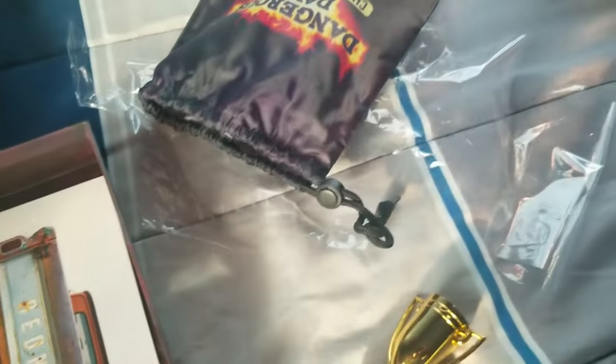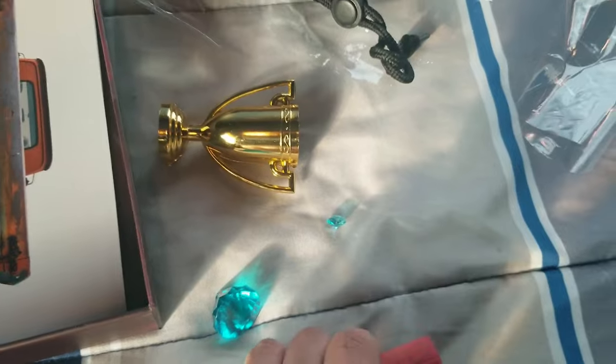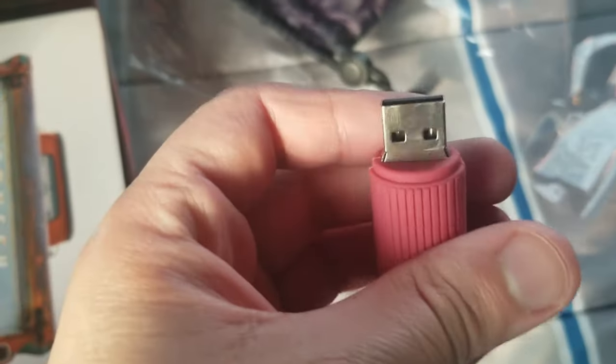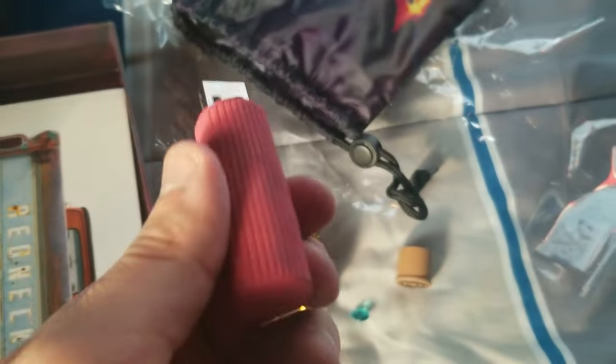Just press the button. So, we got a little ruby, diamond, whatever — a tiny one of those. A shotgun shell — this is a USB stick, right? If I open this thing... and a little golden trophy with a lot of tiny little diamonds. The shotgun shell — this is said to be a USB stick, right? Oh, it is. I'll probably put this in later and see what's inside. That's what's in the bag: the USB stick and the little diamonds in different sizes.